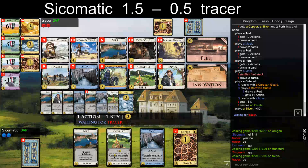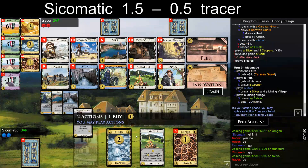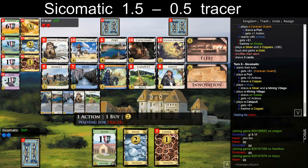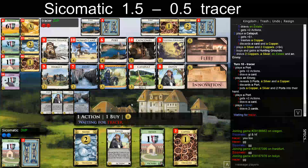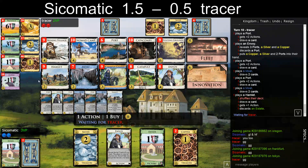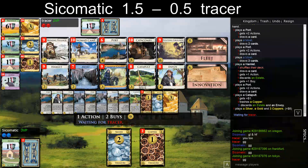I did find a Port — he's way ahead. He doesn't react. Trashing a Copper, buying a Hunting Grounds. I also need a plus buy very shortly. Didn't find my Port. I'm probably not playing that Envoy. I think I need to buy a Port here. Nomad Camp here. I have Port on top — it's always bad that Nomad Camp goes on top, but I think it's still better than a Hamlet.